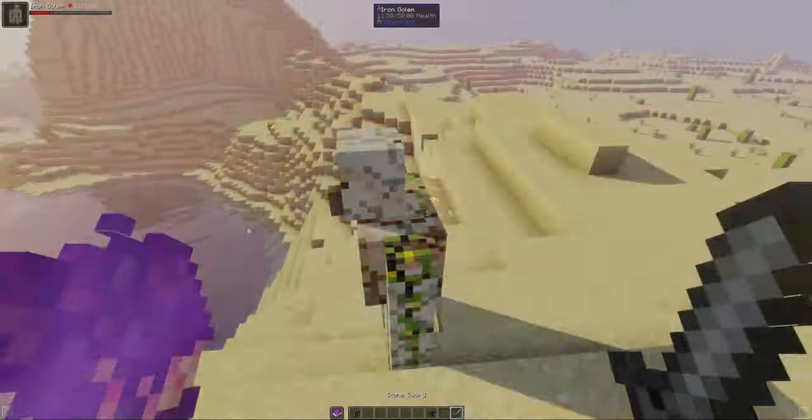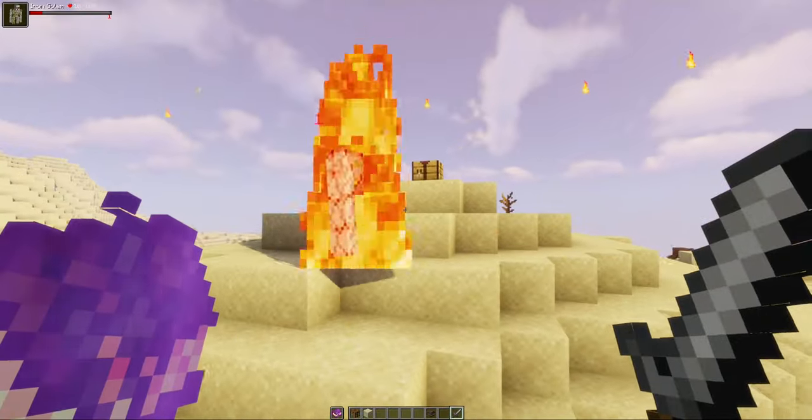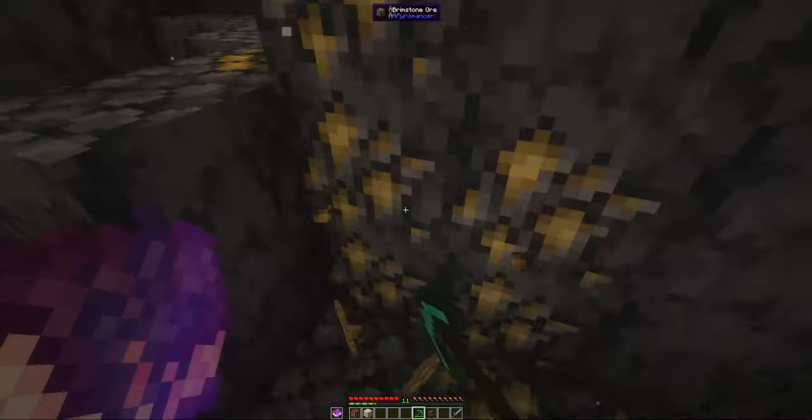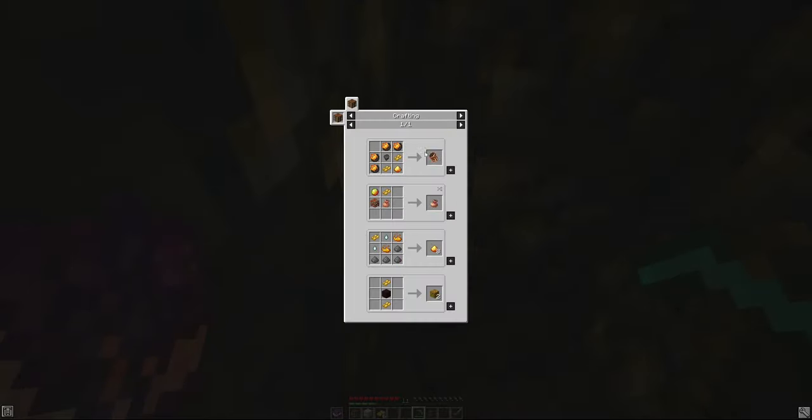The Smoldering Twig summons pyro roots that poison and slow down your enemies. These will drop from the Unburned. Next we'll talk about some new materials and items. Brimstone ore generates in the nether and can be mined for brimstone, which is used in a number of crafting recipes.